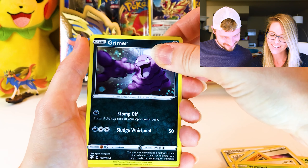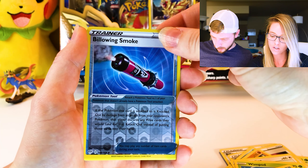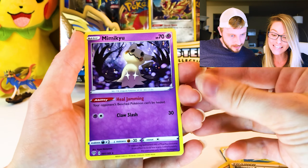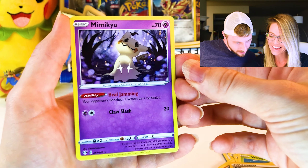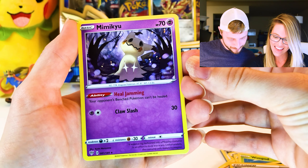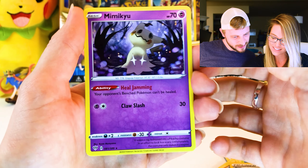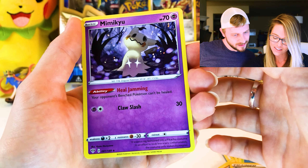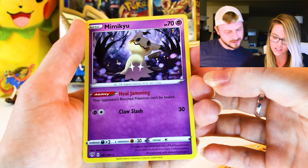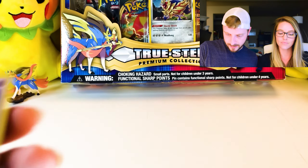Whimpod, Grimer, a Reverse Holo Billowing Smoke — it was a green code card. And Mimikyu! Nice, right on! So cute. Mimikyu — it's always exciting pulling a Mimikyu. I wonder if there's a holo version of this, because if there is, I want it now!